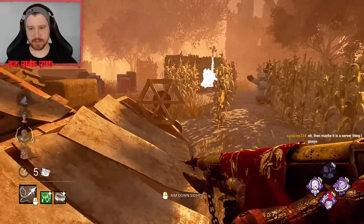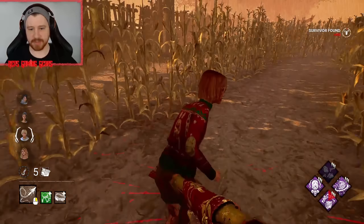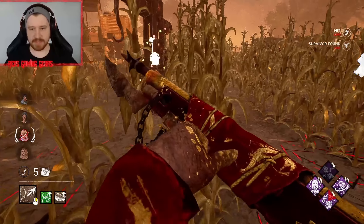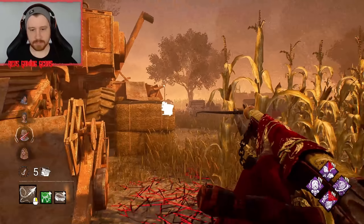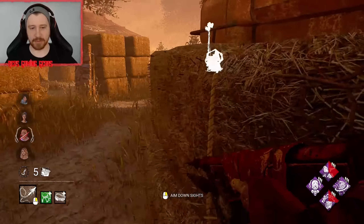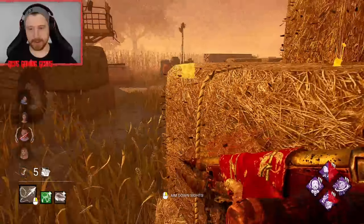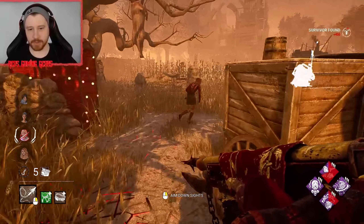We start off on the corrupted side. Got a survivor run right to us — love to see it. I honestly didn't think she was going to do that. Do you ever think a survivor is going to do something super smart, and then they just don't, and it throws you off even more? The real struggle, man.